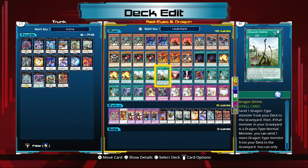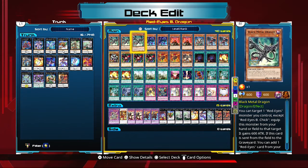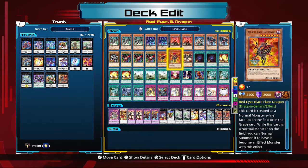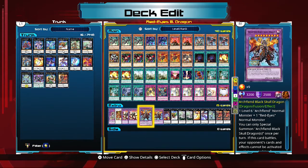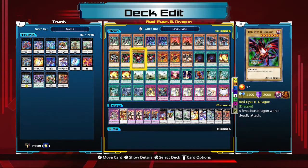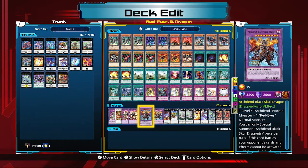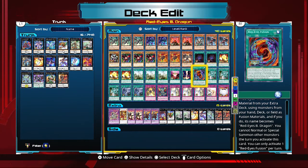One for One — your main target is to go into Black Stone of Legend, but you can also go into Black Metal Dragon. It's also useful to get cards that are dead in your hand out into the graveyard where they're more useful. Raigeki is in here. Red Eyes Fusion is used to bring out Archfiend's Black Skull Dragon, which requires one Level 6 Archfiend normal monster and one Red Eyes normal monster. Just be aware: if you play Red Eyes Fusion, you cannot normal or special summon other monsters that turn, so play it in a situation where it's going to be on its own.